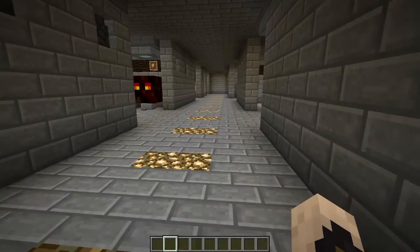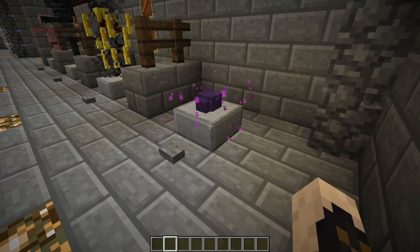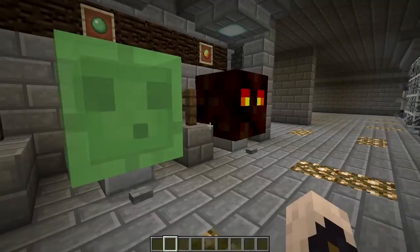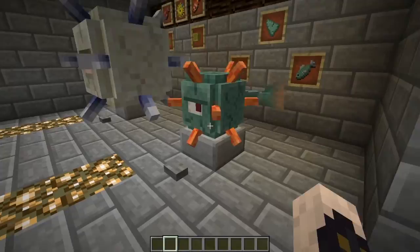Mule, donkey, horse. Got some more mobs here — these are the nether type mobs. This guy always despawns on me and I'm not quite sure why. I've never seen these in survival mode actually — I don't think I've destroyed enough ender eyes to make them spawn. We've got the different types of slime. We have underwater mobs — we've got the squid, the guardian, and the elder guardian. It's really creepy how their eyes follow you. Super creepy.